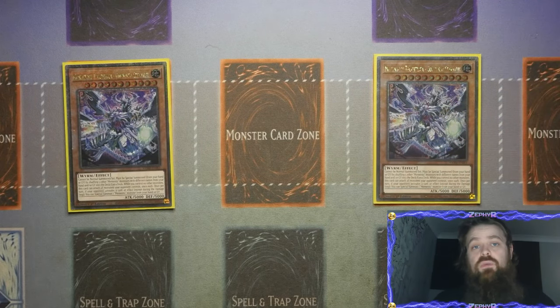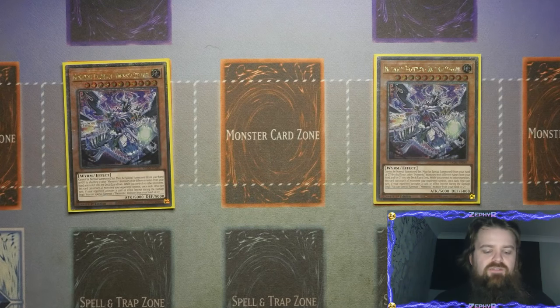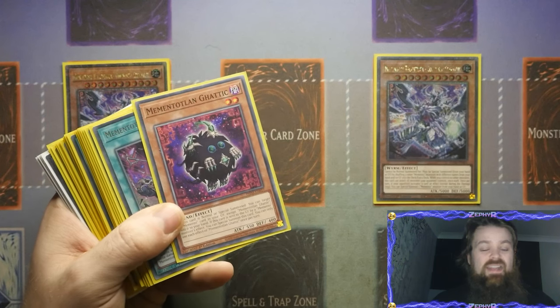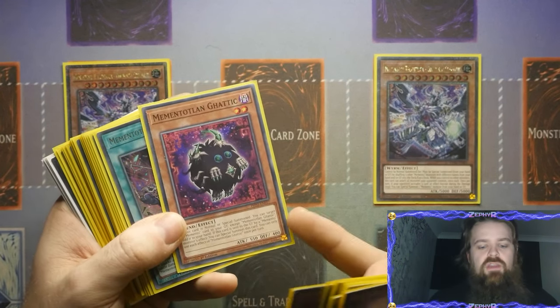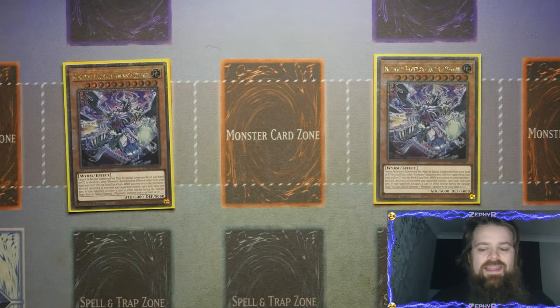It does say extra deck, so I'm hoping in the future we get a Memento extra deck monster, which would be very cool. The benefit of this one is because we've got a brand new card in the form of Gatic — I'm just going to call it Karebo — this will actually give you the benefit of being an additional name, which is something you were slightly lacking when trying to make this. You could make it in general, but it's nice to have an additional name to help you do so.